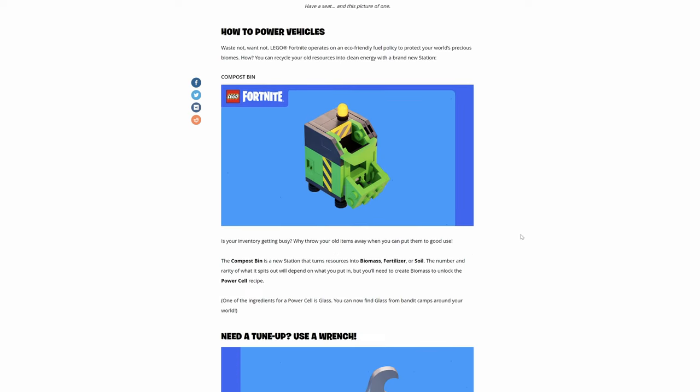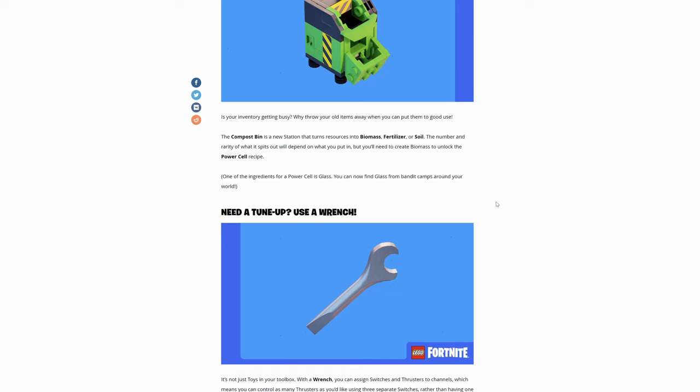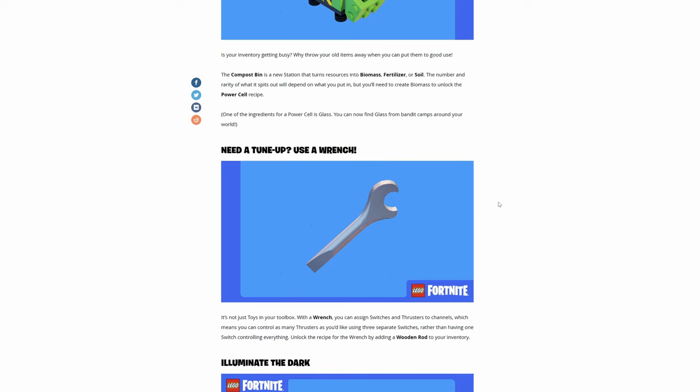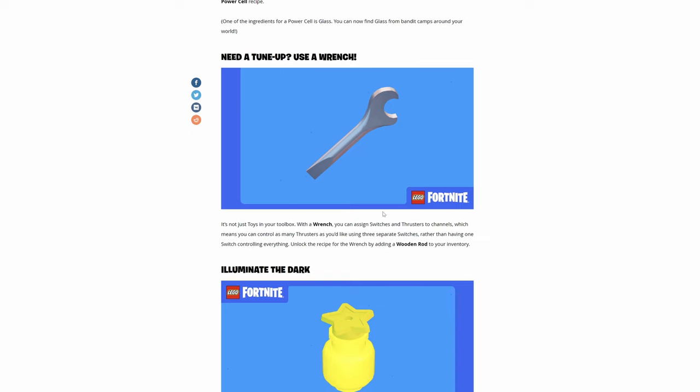How to power your vehicles — waste not, want not. Lego Fortnite operates on a friendly fuel policy to protect your world's precious biomes. You can recycle your old resources into clean energy with a brand new station. The compost bin is a new station that turns resources into biomass, fertilizer, or soil. The number and rarity of what it spits out depends on what you put in, but you'll need to create biomass to unlock the power cell recipe. One of the ingredients for a power cell is glass — you can now find glass from bandit camps, or from the bright bomber on your smelter, who gives you glass just like copper. That's someone you might want on your smelter right now so you can have glass ready for tomorrow.